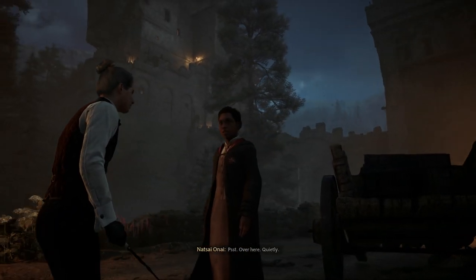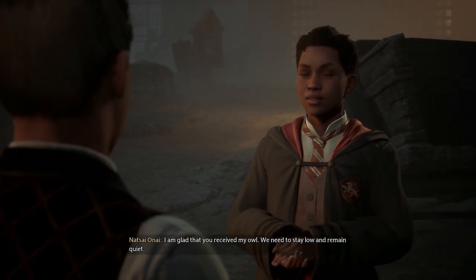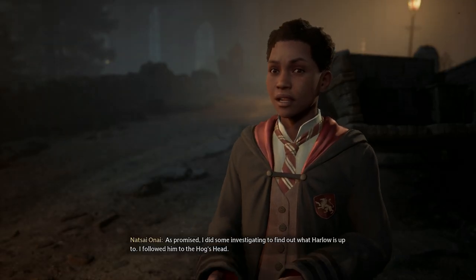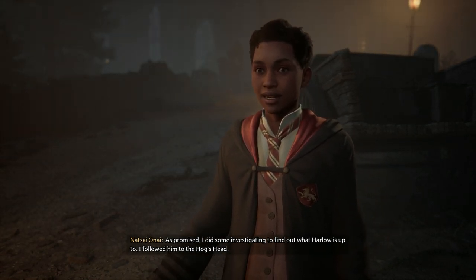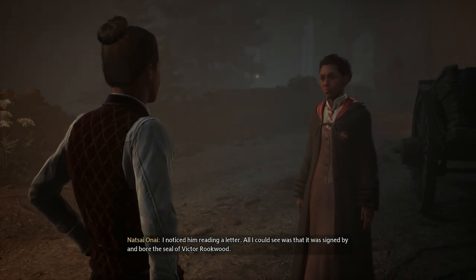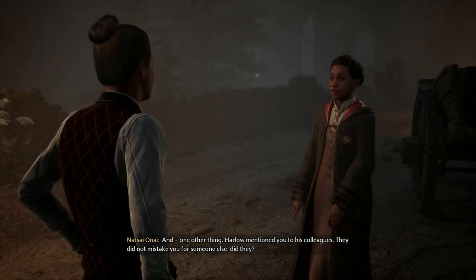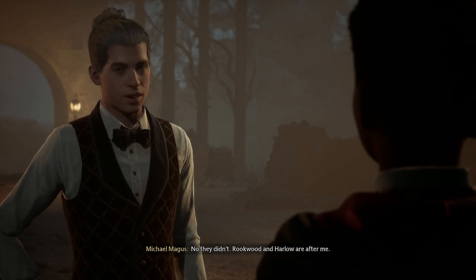Psst, over here. Quietly. I'm glad that you received my owl. We need to stay low and remain quiet. That's my specialty. What's going on? Why are we all the way out here? As promised, I did some investigating to find out what Harlow is up to. I followed him to the Hog's Head. I noticed him reading a letter. All I could see was that it was signed by and bore the seal of Victor Rookwood. And one other thing. Harlow mentioned you to his colleagues. They did not mistake you for someone else, did they? No, they didn't.